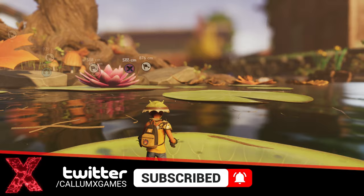So fin flops — what you're going to do, you're going to need water boatman fins, eelgrass strands, and lily pad wax. Three of the new items that we have in this update.